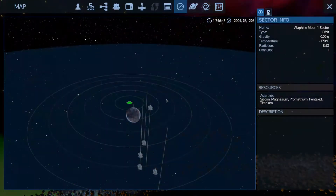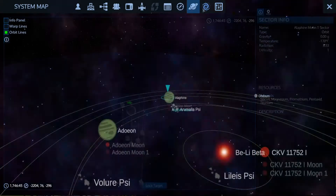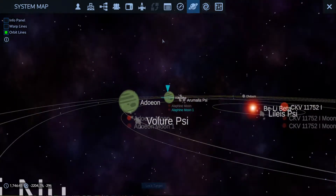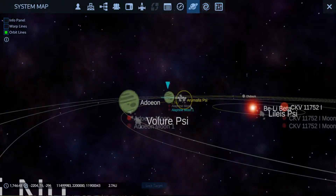I think what we're going to do - we're headed back to the base to go get stuff planted, right? I think we're going to explore. We're out here. How much Pentaxid do we have? 123 AUs worth? I think we're going to explore. Yeah, we're going to do it.